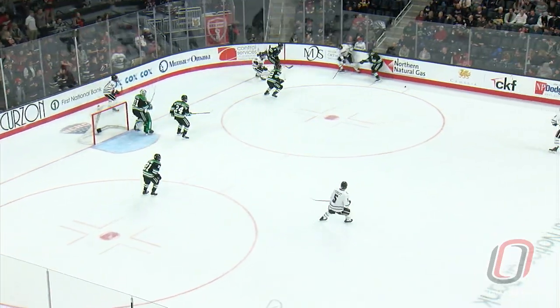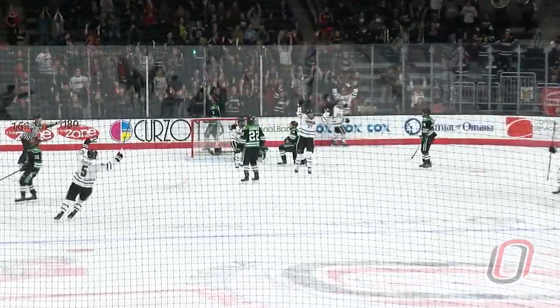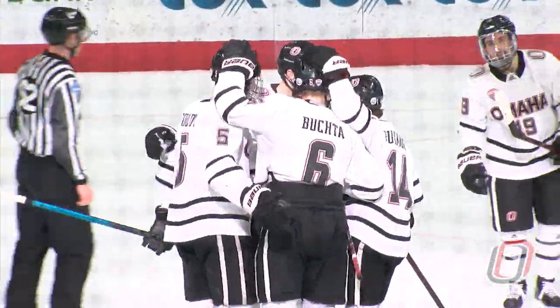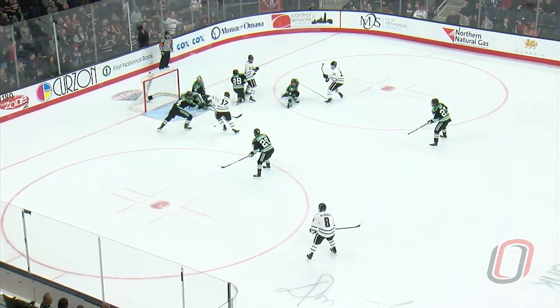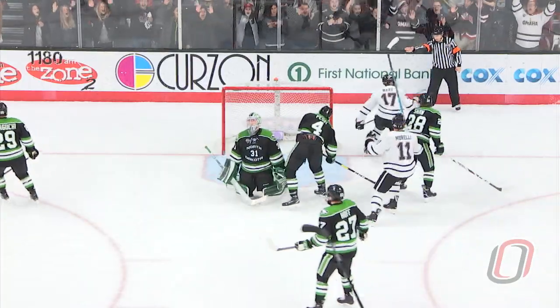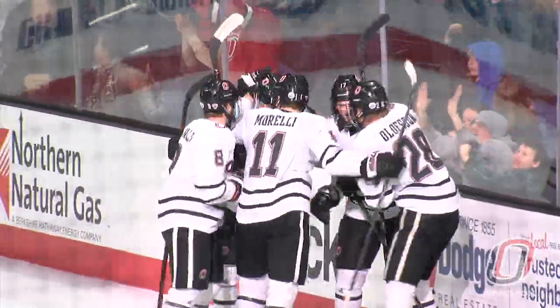They then gained a power play, which didn't result in much. Now here's a shot, deflected, and they score! Omaha had it behind the net, it wrapped around to the right side. Turns and feeds the right circle, skating in, deflected in front, and they score! Ward, from the slot, redirected it past Sheeter, went into the back of the net.